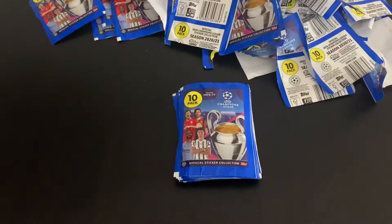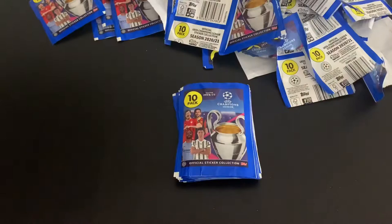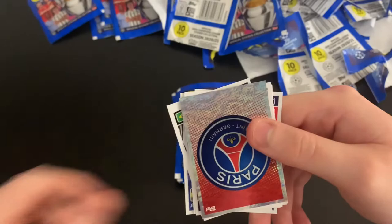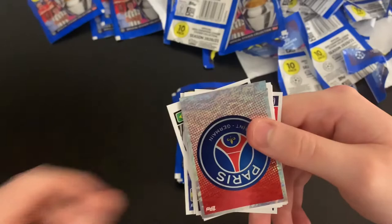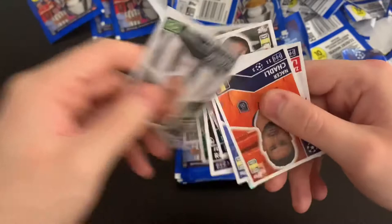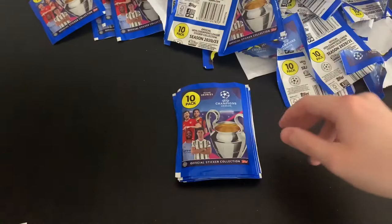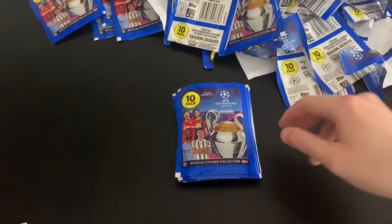One more then a tally up — I reckon about 15 packs left. We've got Miranchuk, PSG badge, Kayo, Rika, Cidja, Robertson, Danilo, Chadli, Freula, Labyad of Ajax. Let's count what we've got left.